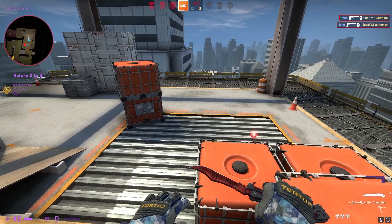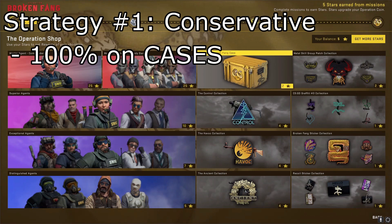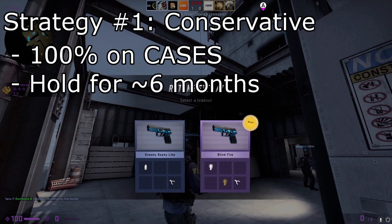So you guys are completing your missions and you want to know how to redeem your stars. There are a couple of strategies you guys can use. The first one being the conservative strategy. In this strategy, you only redeem Broken Fang Cases. You hold onto those cases during the entire operation and then sell them after the operation ends when the cases start to rise in price. It is a very passive approach, but a sure way to get your money back, and then some.